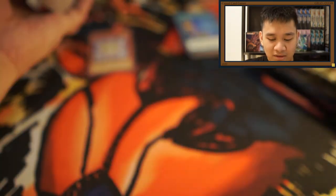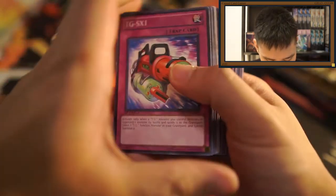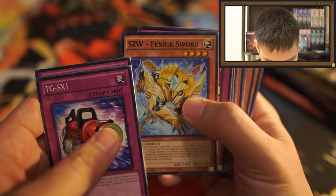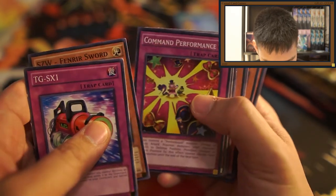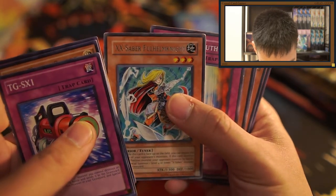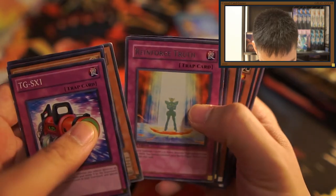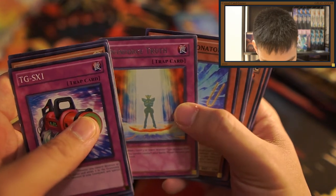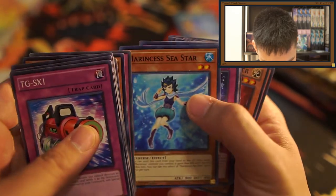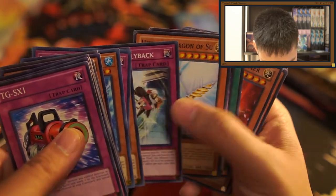Let's go through the commons real quick — I don't really expect anything amazing in here. We have S/Z-W Fender Sword, Command Performance, XX-Saber Full Helm Knight — I love how they call him Full Helm Knight but he doesn't even have a helmet on — Reinforcement of Truth, Synchron Resonator, Deep Sweeper, and Magic Cylinder. Let's just go through the rest of these.